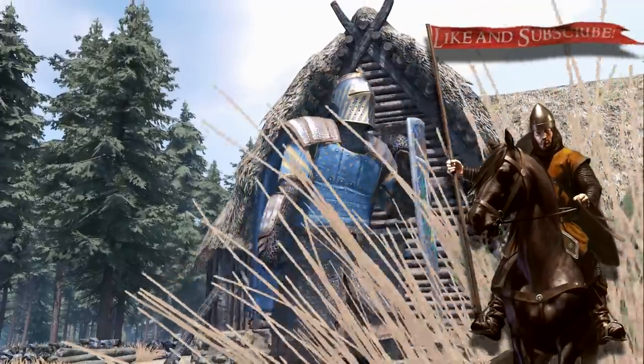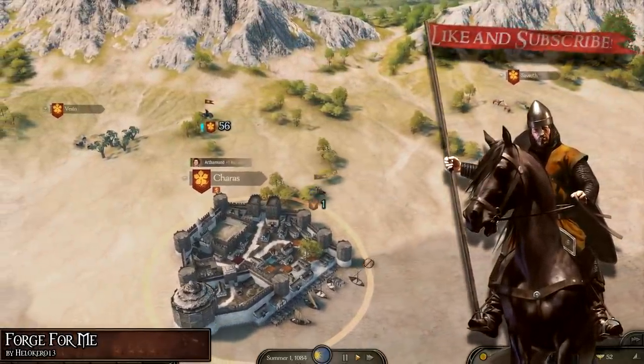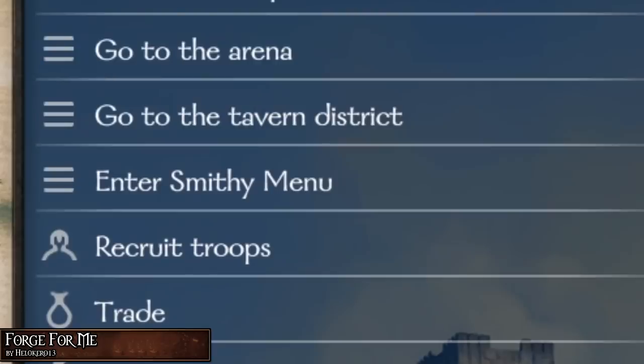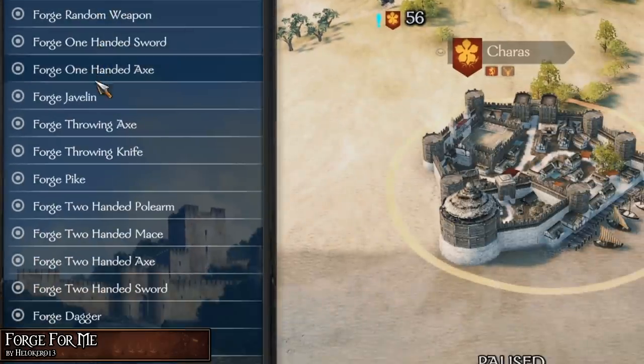Starting off the list, we've got the Forge4Me mod by HeloKiro13, which lets you buy Forged and Enhanced Weapons. When visiting a town, you'll notice there will be a new menu called Enter Smithy Menu, where you can choose between two options. The first option, Forge Menu, lets you buy random Forged Weapons — just like player crafting, but all crafting parts are randomized.